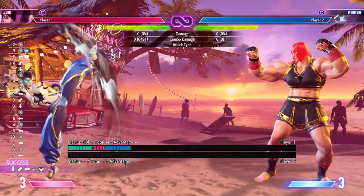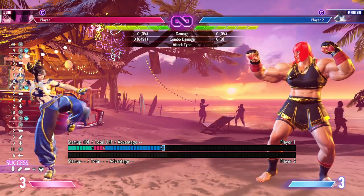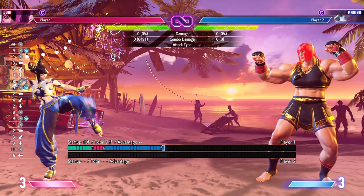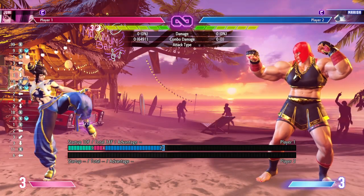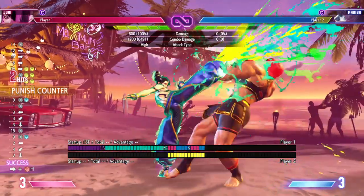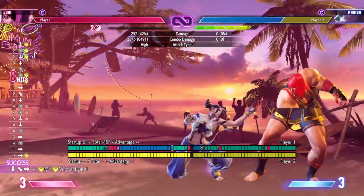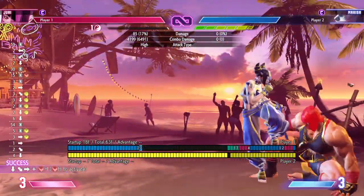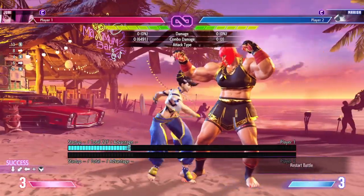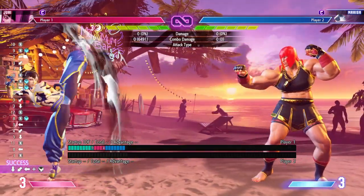I found a very situational punish counter combo for Juri. It's a full meter dump and it's hard to hit, but it's a very worthwhile combo. It's primarily a corner combo — very good — but it requires you to be about a dash distance from the middle of the stage back.